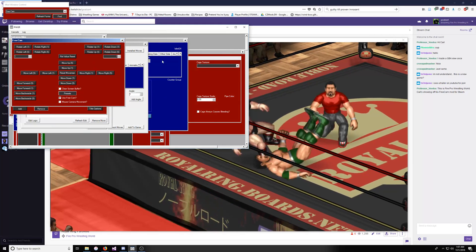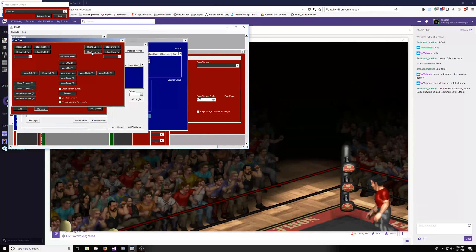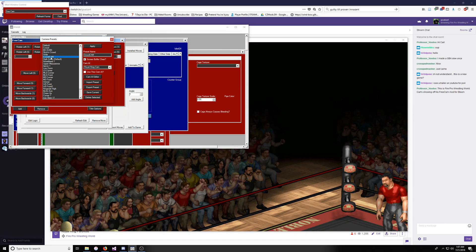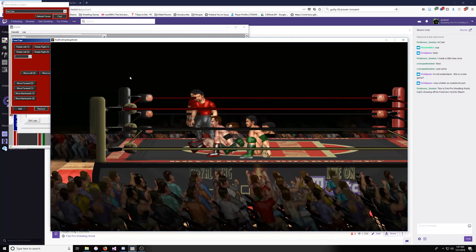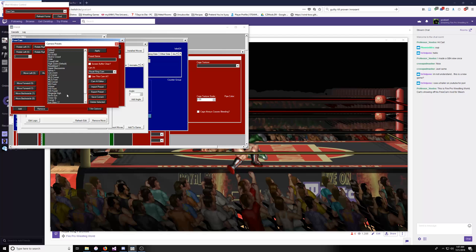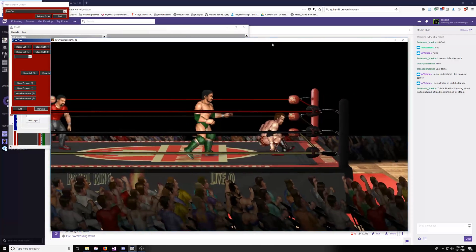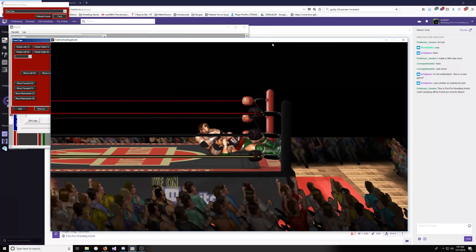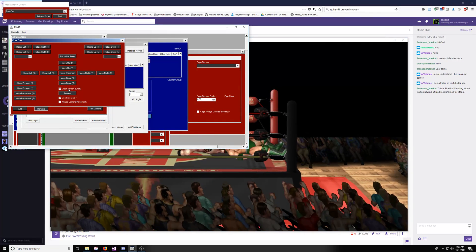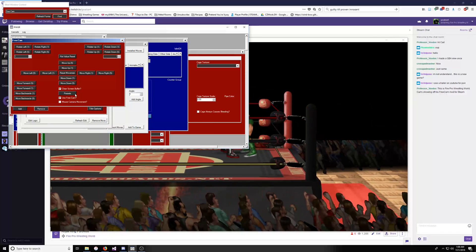Let's say you get an angle where you get that awful ghosting. I know I have some in here — see how you get that terrible ghosting? In order to kill that, in the Presets thing, you select the CrowdCam, and you hit Clear Screen Buffer. That will save it with the Clear Screen Buffer. So that's how you get rid of that ghosting if you're getting it — just by clearing the Screen Buffer.